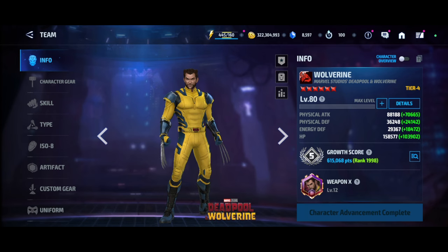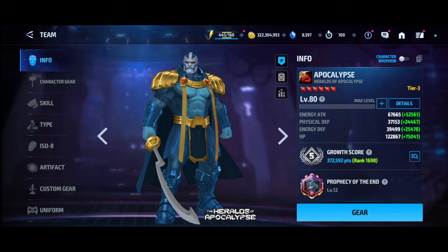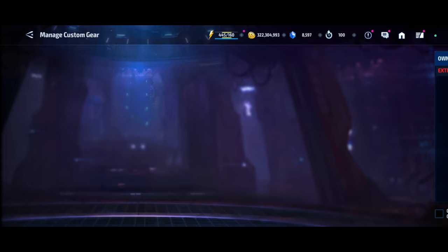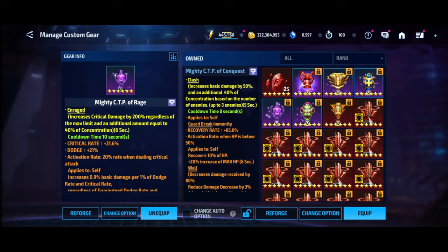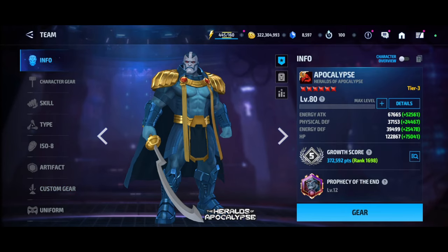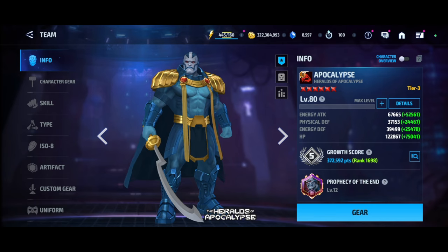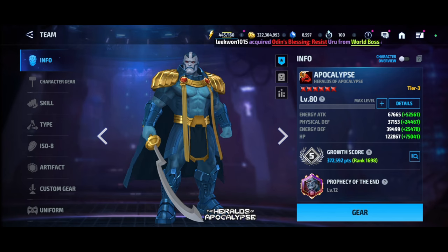If you want to build Apocalypse for PvP you can, otherwise you can stay with PvP-focused characters. Apocalypse needs a buff for PvE. I haven't tested him in PvP yet — I currently have CTP of Mighty Liberation and Conquest, and I'm thinking of going with Conquest to see how he performs. That's all for today — if you have any comments, the comment box is open. Make sure to like and share this video. Thanks for watching.